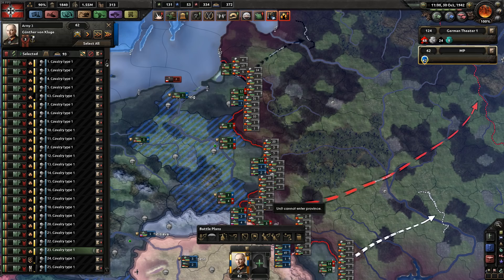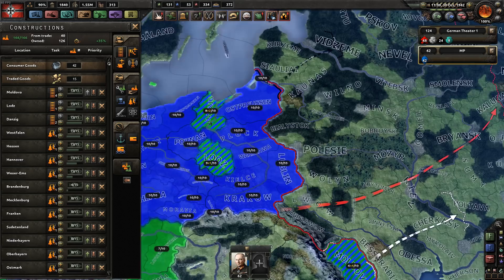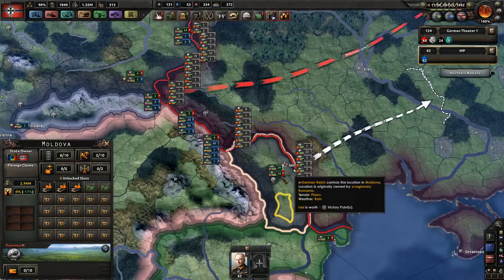Another good thing to do is make sure you've got lots of infrastructure. The big issue you're probably going to find — as you can imagine, the Germans had trouble with logistics — so you're going to have that problem. Build lots of roads and you won't have that issue. I know this didn't happen historically, but Romania — we declared war on them — and Bulgaria and Hungary, we took land from them, to make sure that my attack into the Soviet Union is nice and smooth.